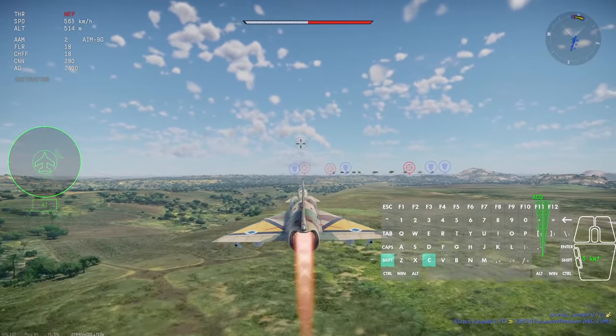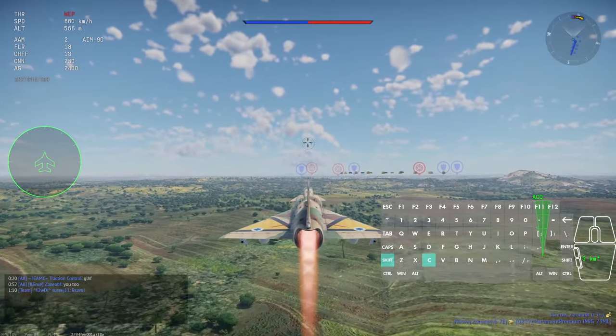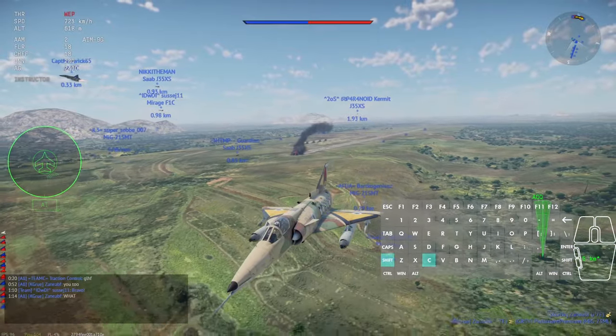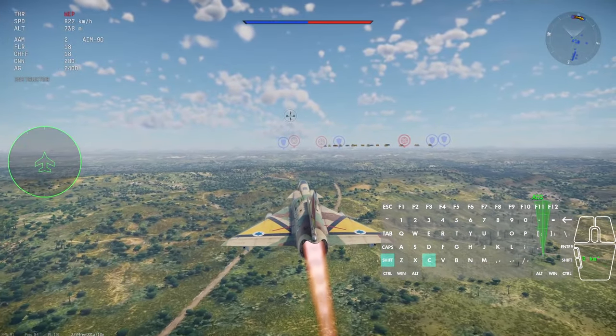I finally managed to grind enough Silver Lions to upgrade my crew for the Kfir Kanar to Expert, and I am wondering if spending 3k Golden Eagles for the Ace Crew is worth it. The transition to the Expert crew happens once I change my camouflage skin to Navy, so please stay tuned for more amazing content.